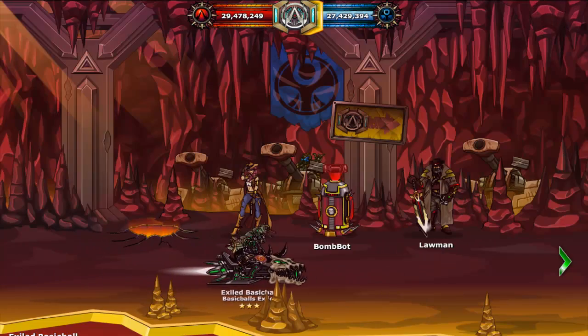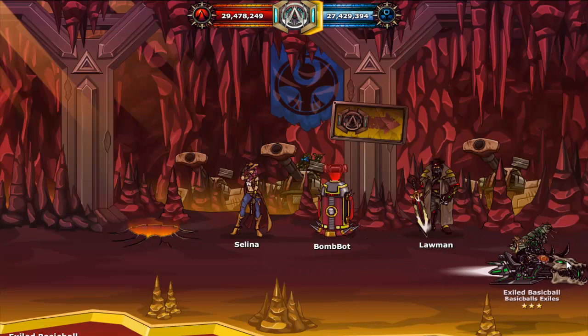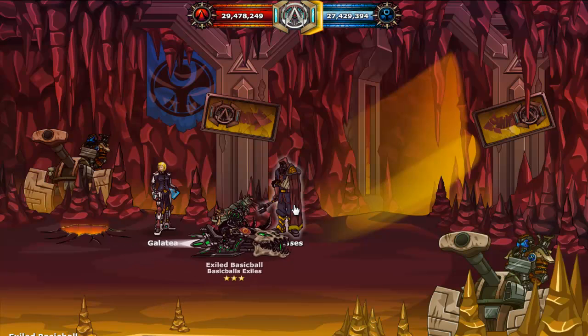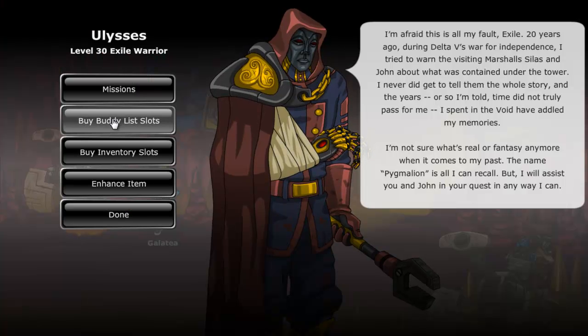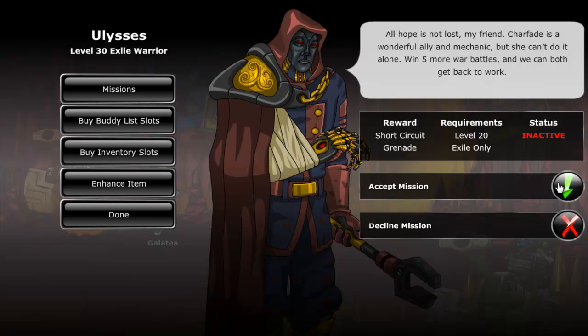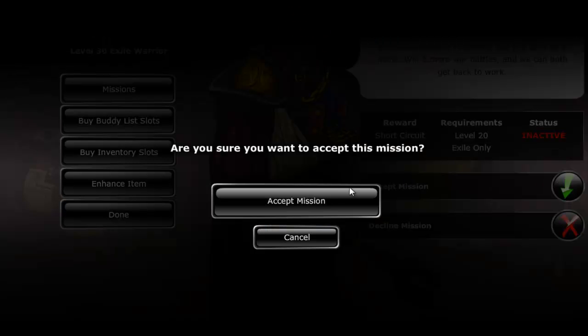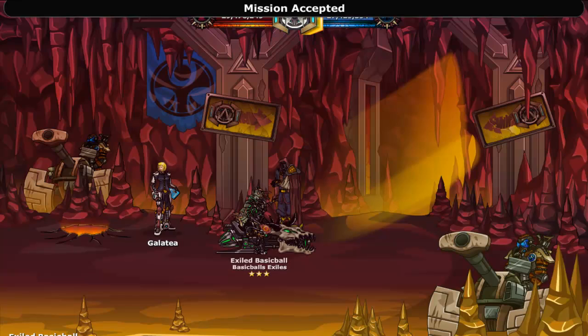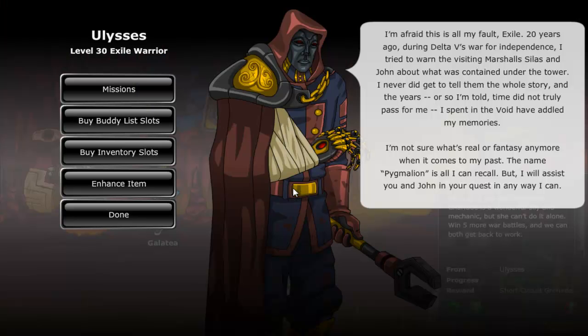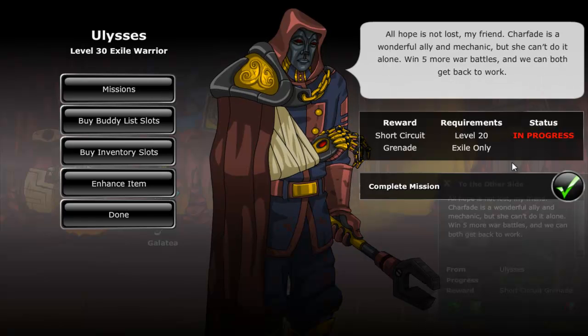The last mission from Ulysses, which is called To the Other Side, requires you to go and win 5 more warfights. All you have to do is click the mission button, accept the mission, and go one screen to the right. Just like last time, you will be matched with random 1v1 or 2v2 players or NPCs. After 5 fights you can complete the mission and you will receive a short circuit grenade.